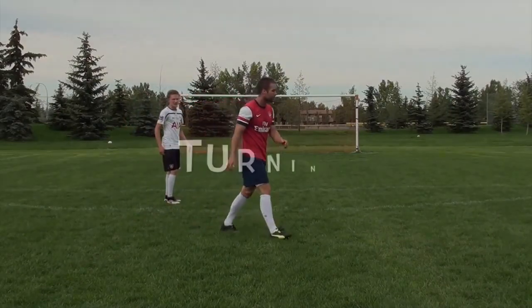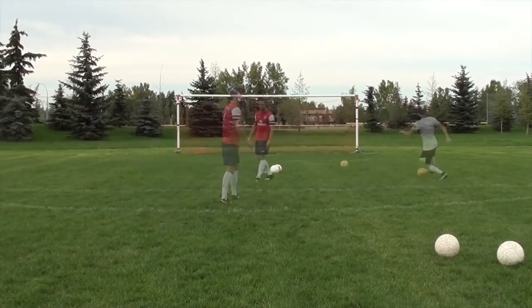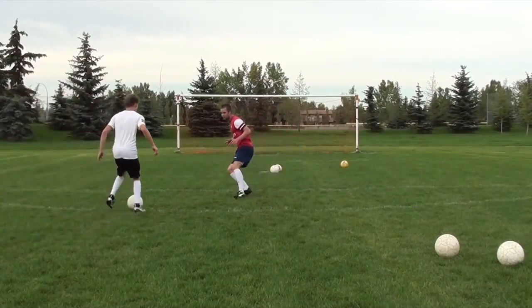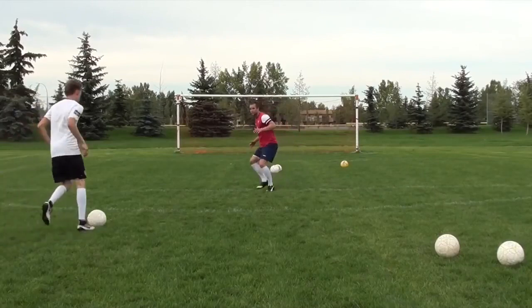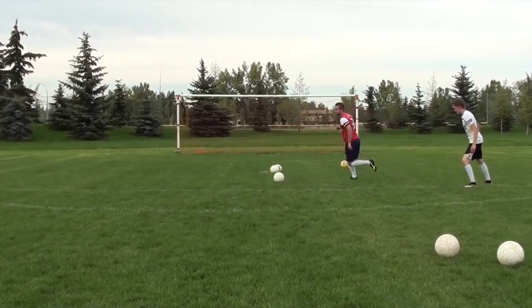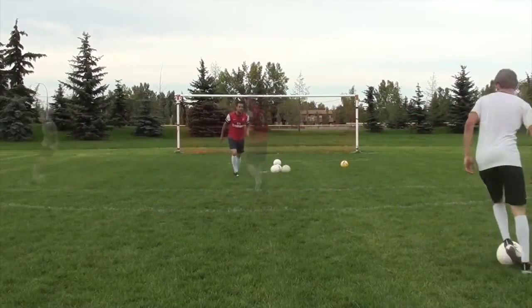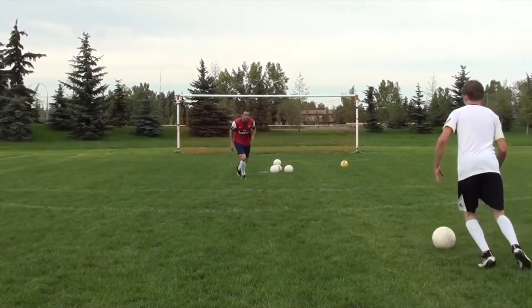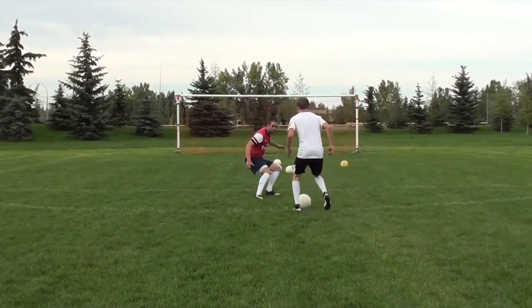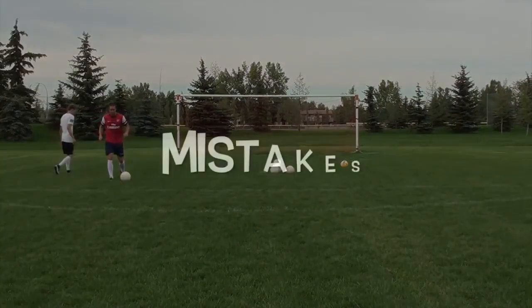The next thing I want to talk about is turning and being light on your toes. Instead of always lunging for the tackle — which can sometimes get you into trouble — think about being light on your toes and always being ready to sprint in the opposite direction. Rather than always lunging, try to stay light on your toes, turn quickly, sprint with your opponent, and get your body in front of the ball. This is something I've learned from watching professional defenders.